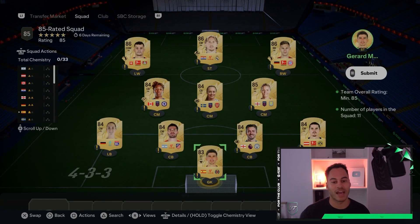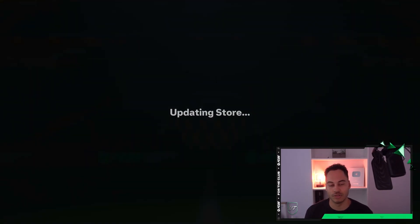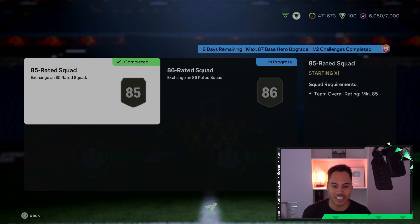For the 85-rated squad, you can see the formula here: you need three 86-rated players, one 85, six 84s, and one 83. If you have fodder players, use those, but you can swap them out. That is the formula I used. This then gives us a gold pack, but we're not really interested in that.